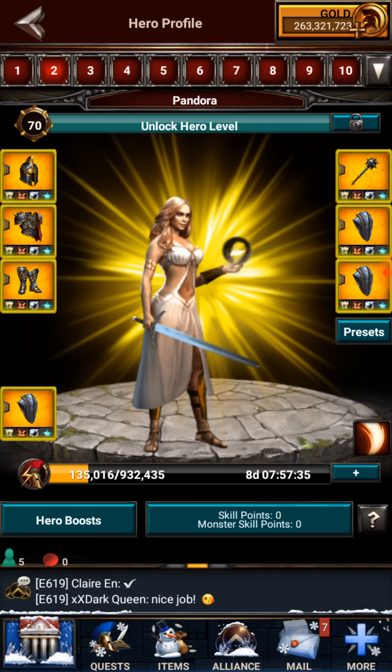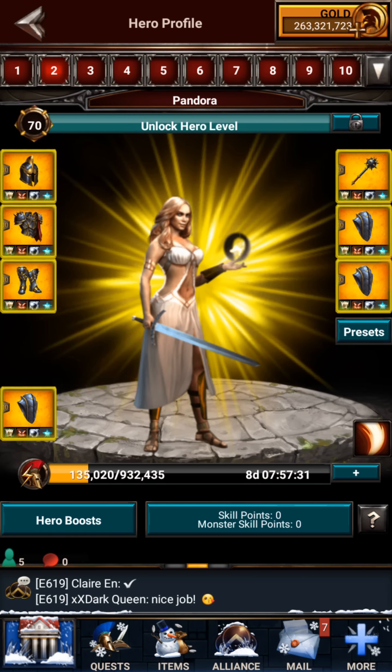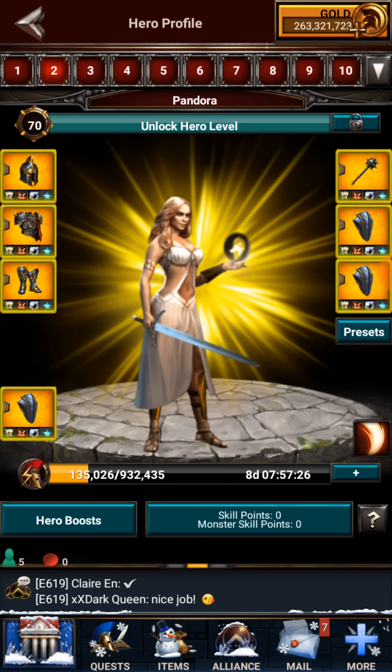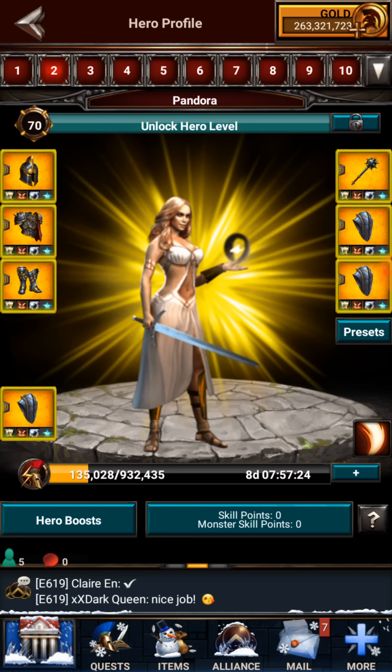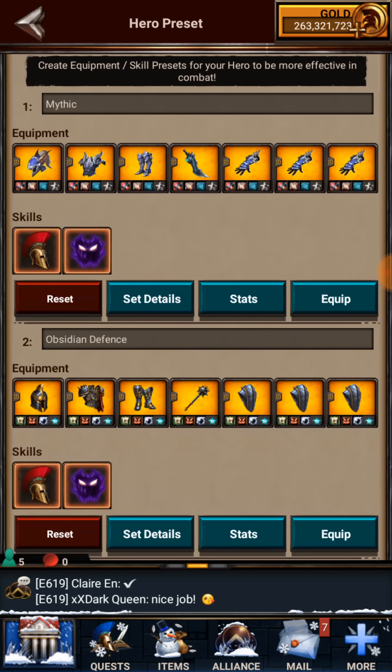Generally when you get up to the 100–150 billion mark, you're safe in strong defense gear like Obsidian. Even if somebody hits you with their hero — it doesn't matter if they're 600 billion or a trillion power — your defenses are strong enough to keep them and their marches out.